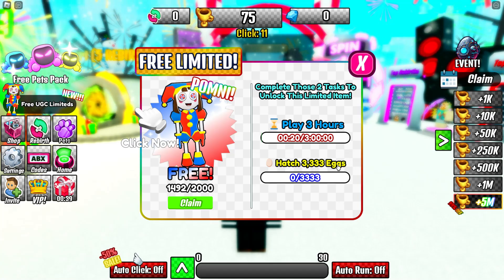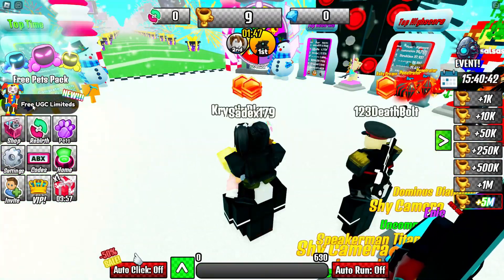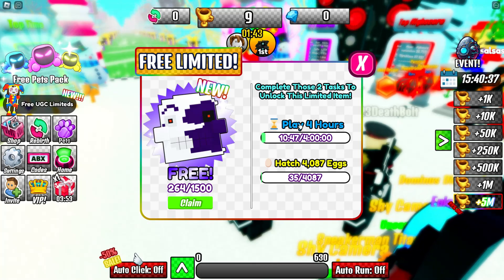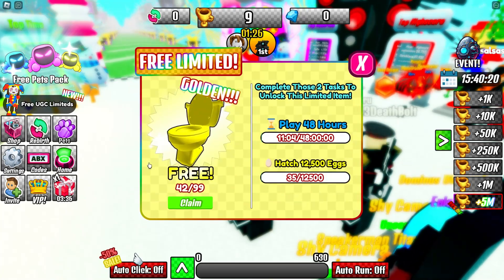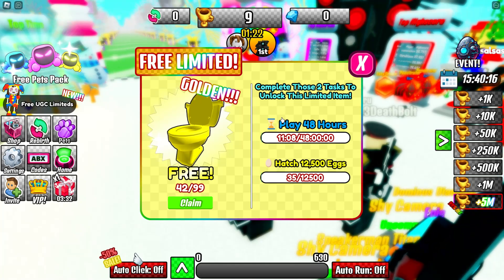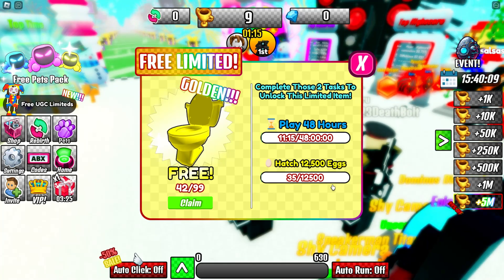We need to play for 3 hours and also hatch 3,333 eggs. There's also the Moon Drop Mask — for this one you need to play for 4 hours and hatch 4,087 eggs. And the Golden Skippy Toilet requires playing for 48 hours and hatching 12,500 eggs, so there's going to be a lot of AFK-ing in this game.